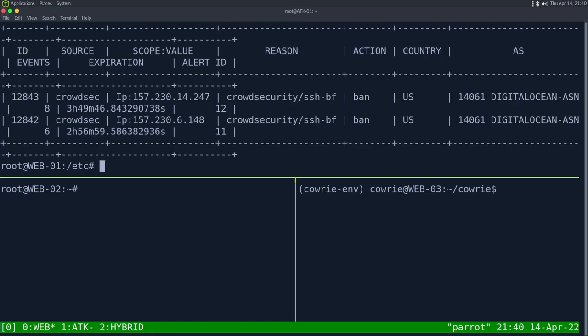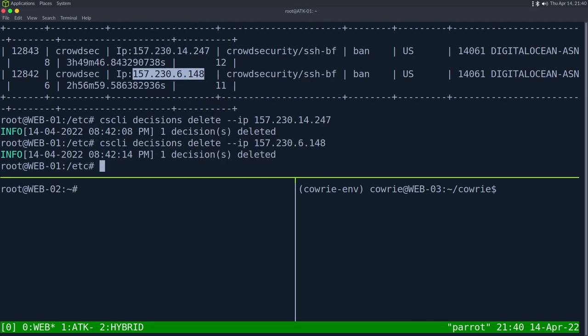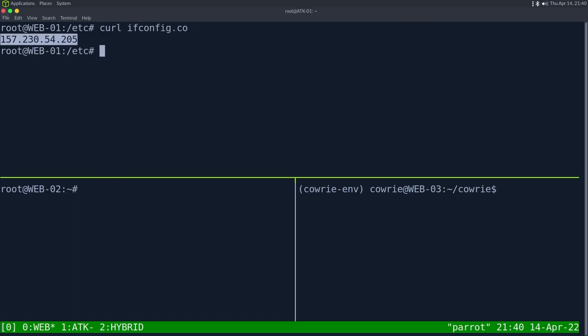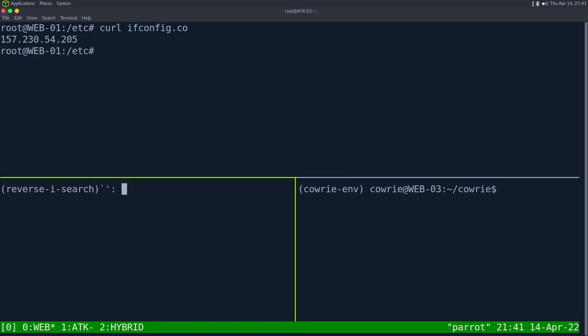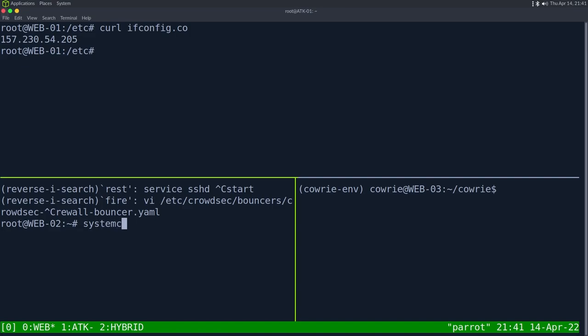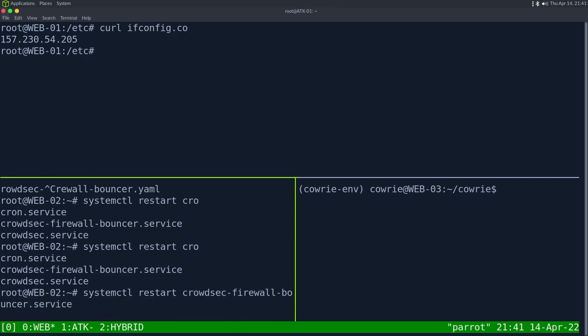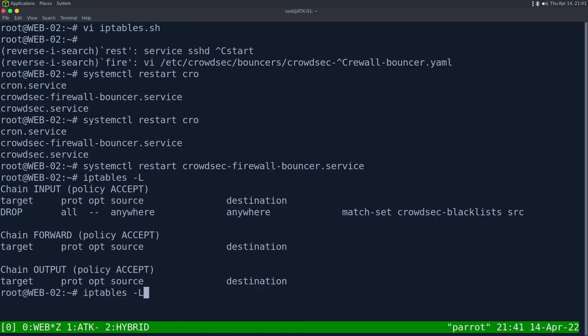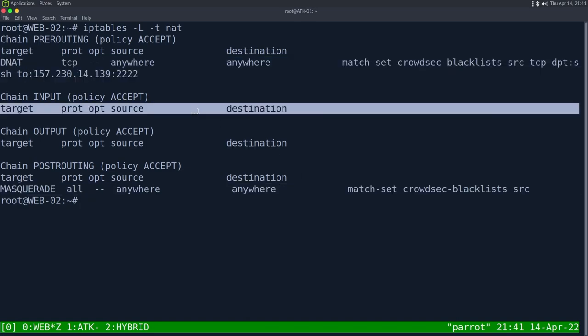Resetting for the final full demo: delete all active decisions, rm the known_hosts file, restart the firewall bouncer to restore the PREROUTING rule. Verifying 'iptables -t nat -l' confirms the pre-routing rule exists. Now SSH brute force web01 six times to get blocked.